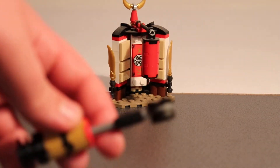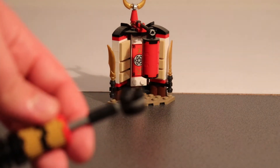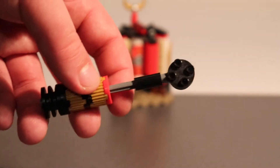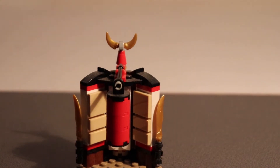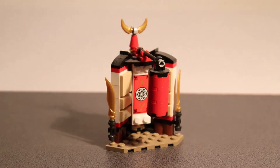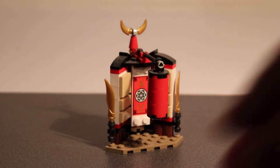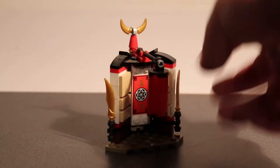This build looks accessible and really decent, with some nice detail on it. This part of the room build was sold in 2017 in one version, but this one has a really nice color scheme: white, red, black, and dark tan. I also love these new sword pieces.